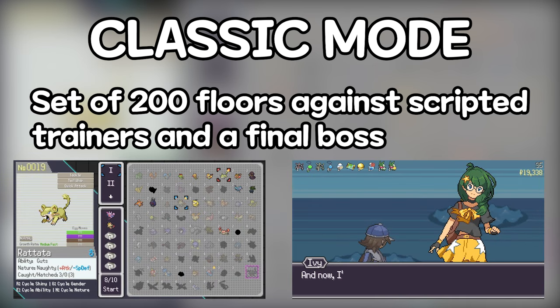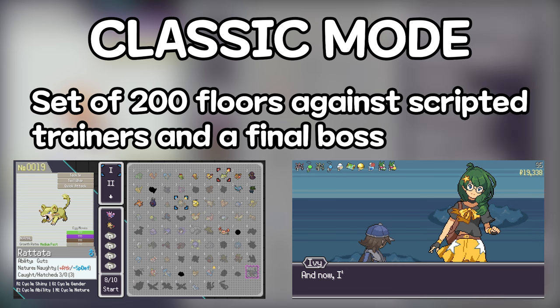Whenever you beat a new gym leader, an E4 or champion, you get a voucher that you can use in the egg gacha. Then you have the endless mode.